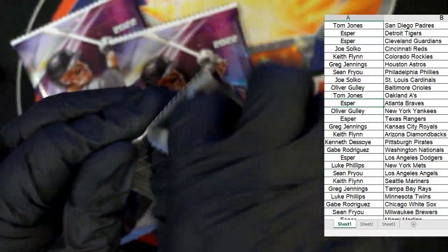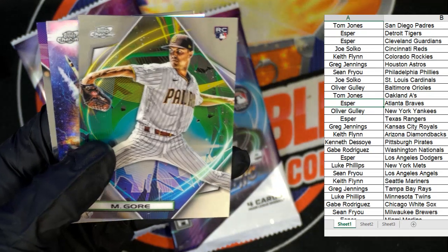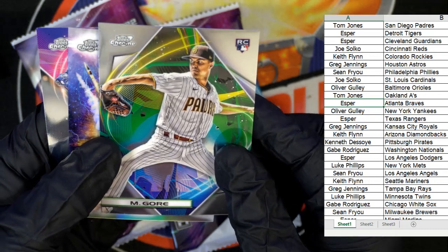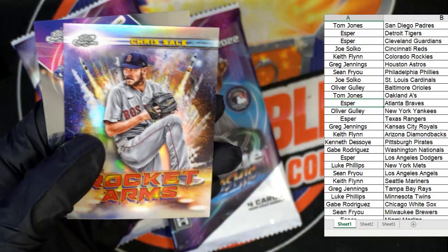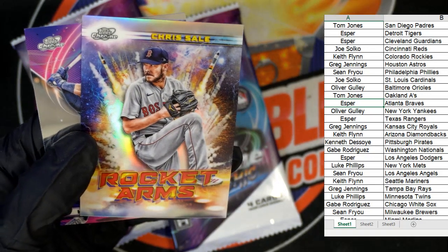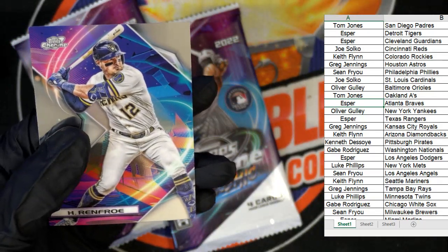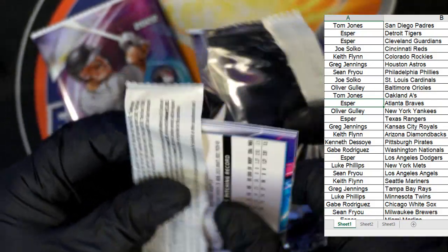Three packs left. Noise noise — there's a Park rookie, Pittsburgh Pirates. We've got a Gore rookie for the Padres — the Pirates is Kenneth D, and this Padres card is going out to TJ. And — you're kidding me — four Chris Sale rocket arms! What is going on with this box? Four Chris Sale rocket arms. Then we got Hunter Renfroe. Crazy, ain't it — that's unbelievable.